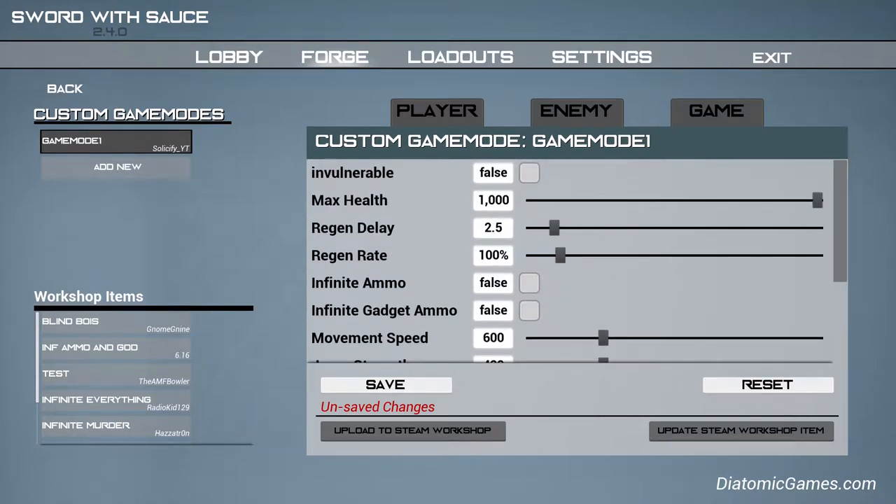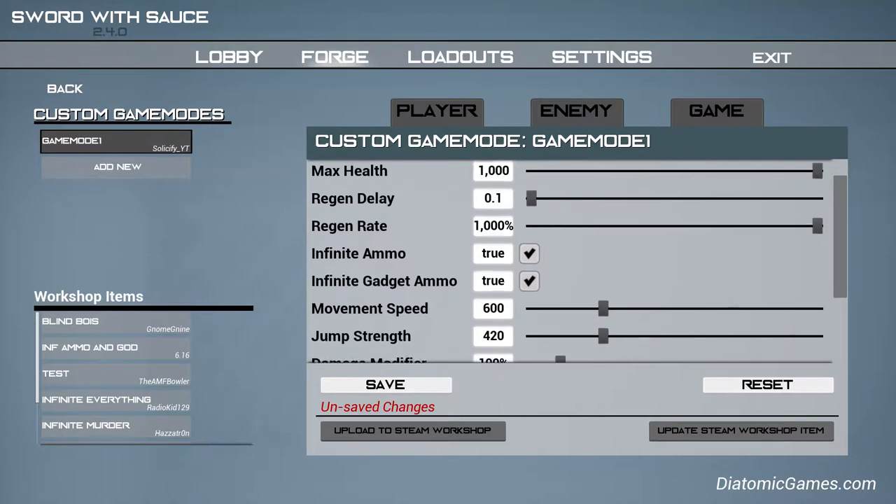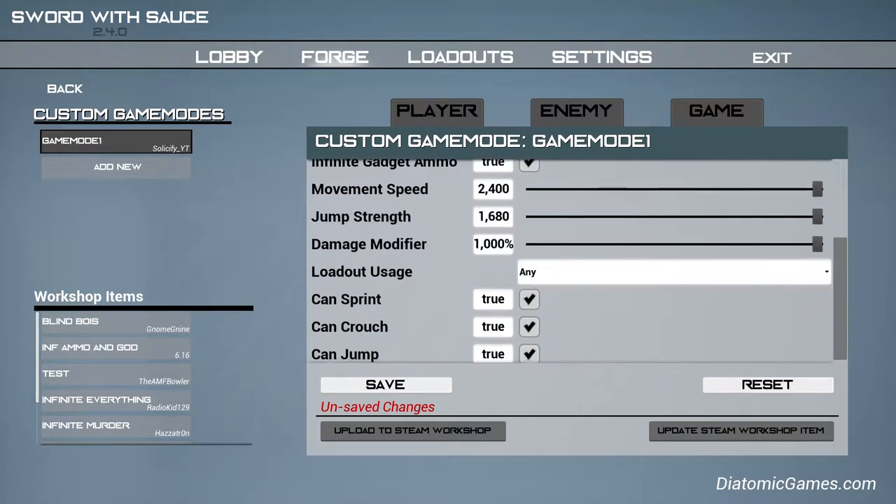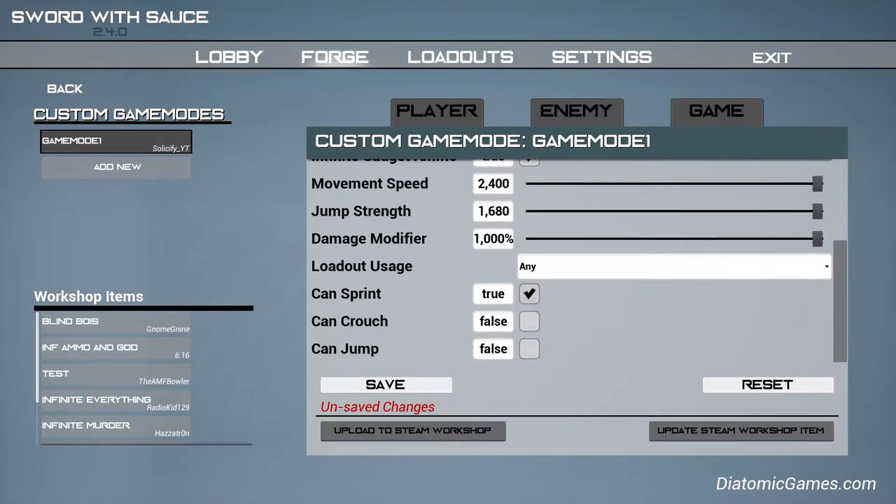Regen delay - put that to 0.1. Regen rate 1000, infinite ammo. You can make yourself go really fast, jump really fast, and have infinite damage pretty much. You can turn these off if you want - it will just disable you from being able to do these.